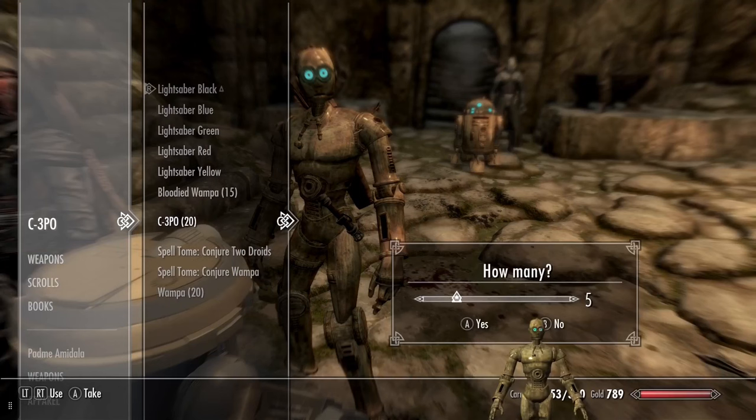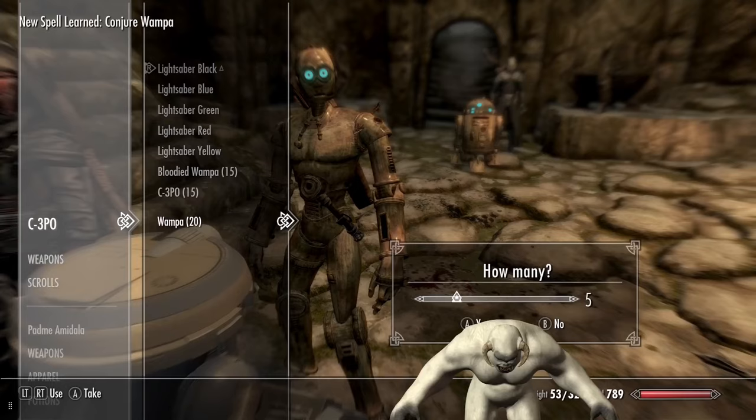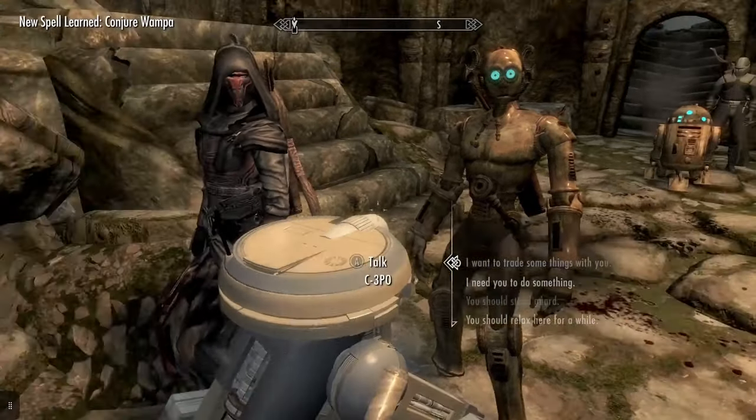Spell Tome - Conjure Two Jedi. Spell Tome - Conjure Wampa. And I'll take five Wampas too. We'll mess with these when I get out of here.